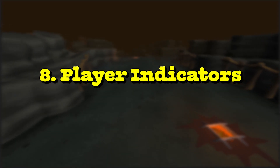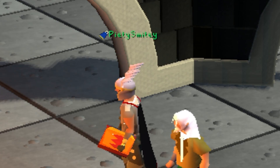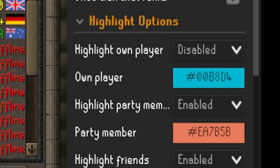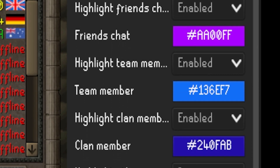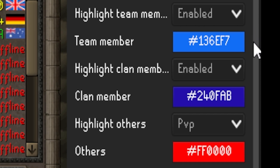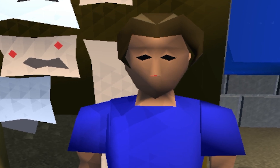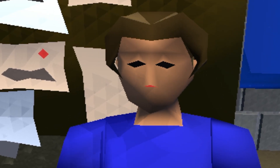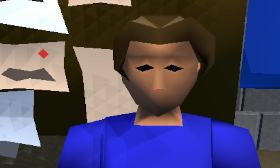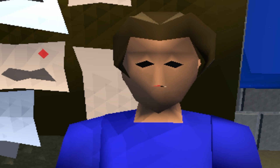At eight, we have Player Indicators. This is a plugin which enables you to highlight players either on your main screen or on the minimap. You can filter players through different colors — for example, you can have clan members as blue, friends as green, and others as red. RuneLite is good at letting you optimize and change the plugin to however it works best for you individually. I don't use it personally as it's too much clutter on the screen, but definitely don't take my word for it — try it out for yourself.